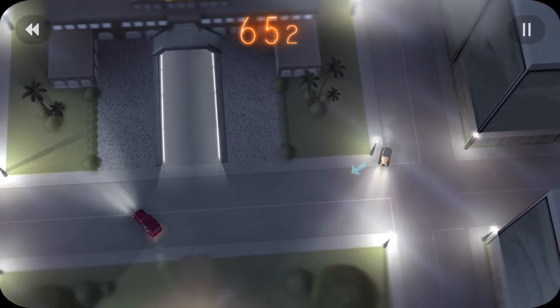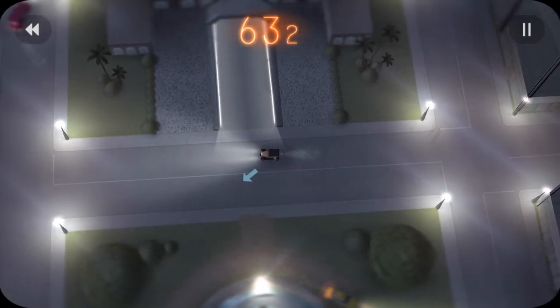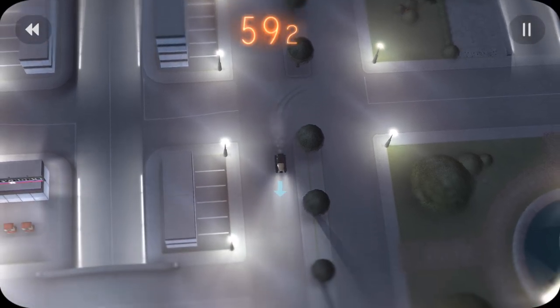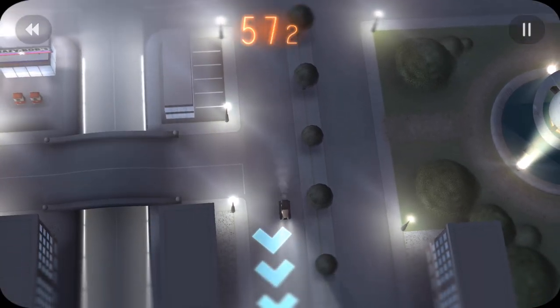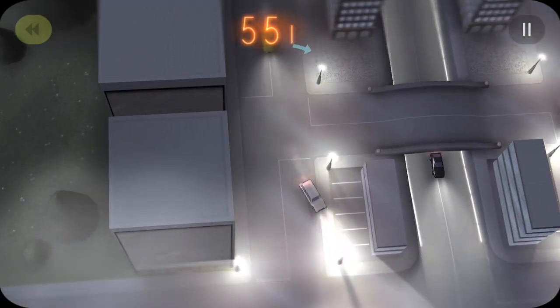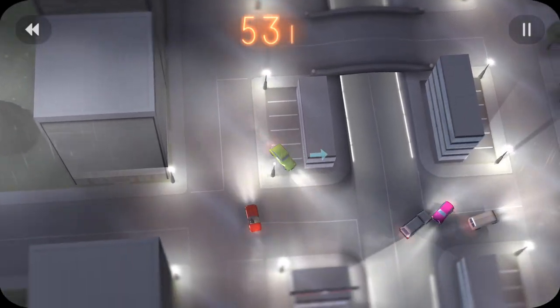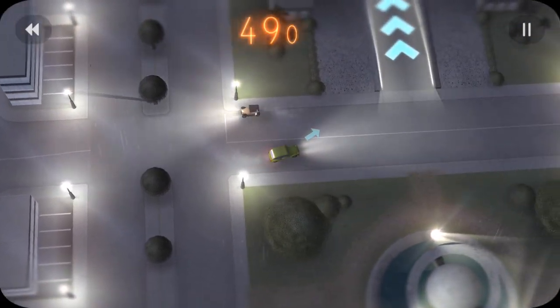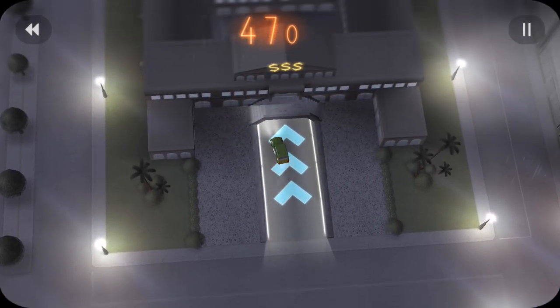This car is one of the slowest cars in the entire game. Even with using turbo it looks like it didn't even do anything, so we're just staying on the right side of the road — it's almost like using armor because we're going so slow. Now we're going to be using this greenish car with traction control. Come here, try to go through there, avoid that red car, avoid that pink car, try to avoid every car, and then come into the bank.